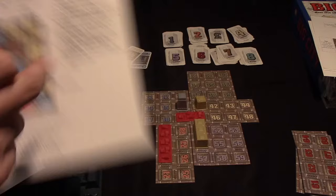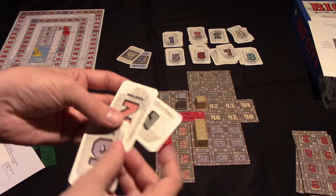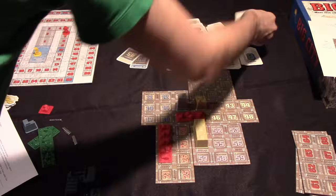Let me explain these other two actions. Exchange cards: if you want to, on your turn you can exchange any number of cards. You discard them to the bottom of their respective piles — say, throw that on the bottom of the three pile and this on the bottom of the five pile — and then draw cards to replenish your hand, at most two from one pile. So you might take two from the four pile and one from the one pile.